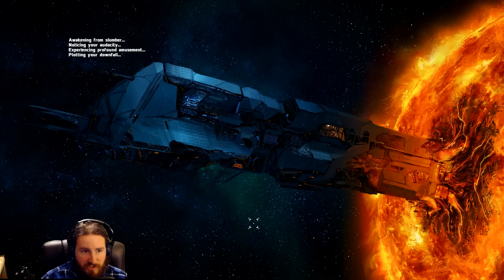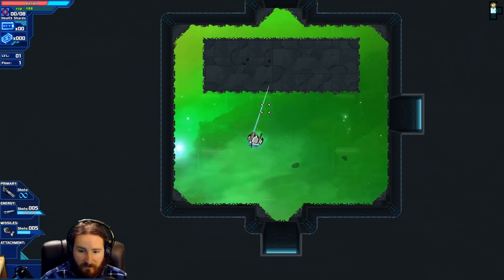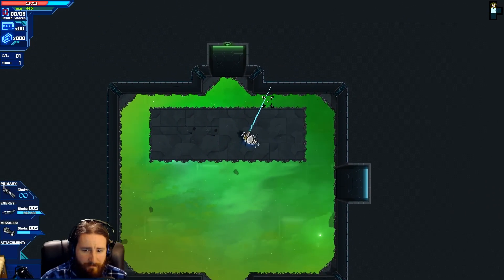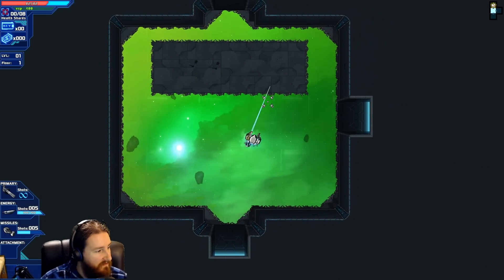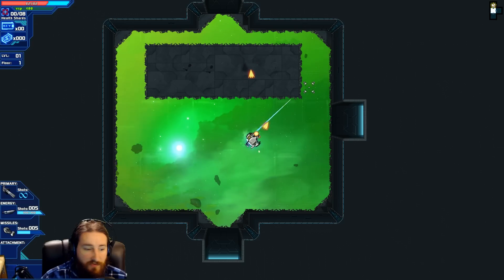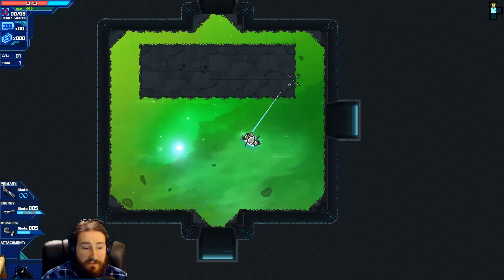The very first run I had, I got to the fourth out of five floors. On the left you can see my health at the top, including the shield as the blue bar. XP shows 400 — that's how much more I need. Zero out of eight health shards; every time I pick up eight health shards it gives me plus one HP. Zero key cards, zero credits which is money. Key cards are keys. Level one, floor one. And then there's our primary weapon — we can shoot with that. There are many modifiers and things like that too.